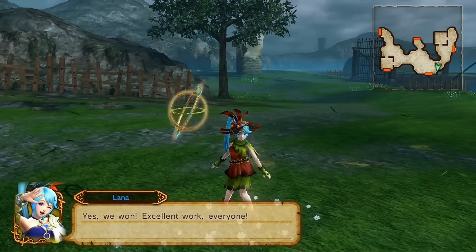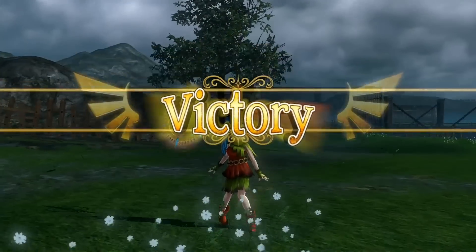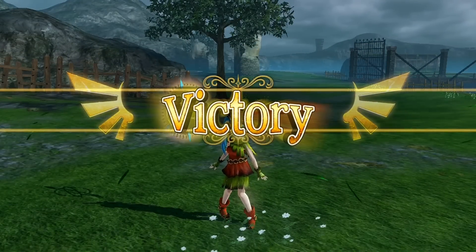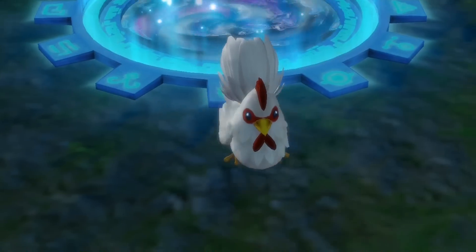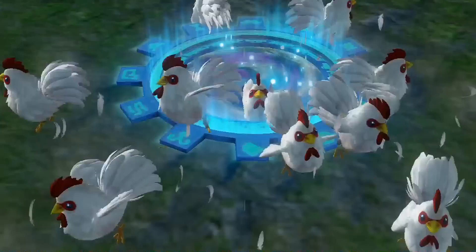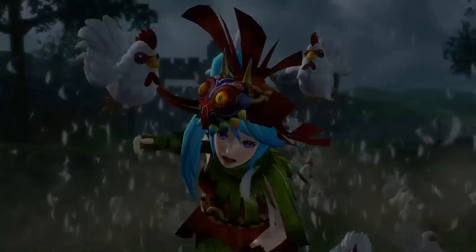The next person we have to do is Zelda. She's got three weapons just like Lana, so this video is going to be a bit longer, probably very similar to the Link video. Thankfully, the characters after Zelda only have one weapon — I don't think any of the other characters have multiple weapons. That will be very nice and easy, and we'll get through the characters a lot faster.